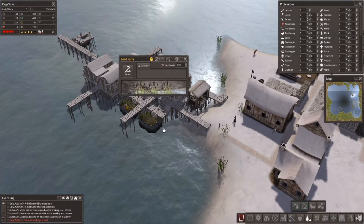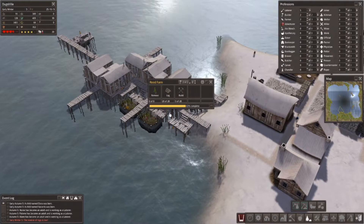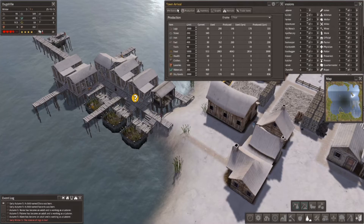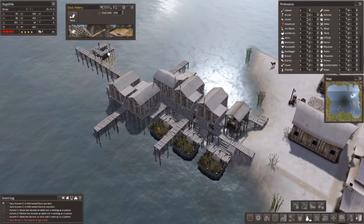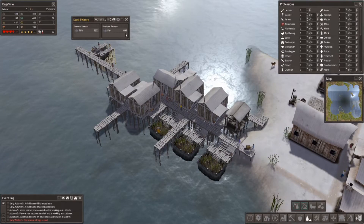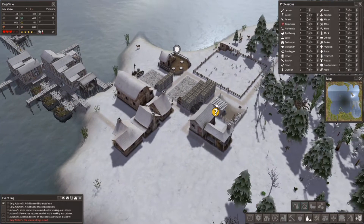All right, so let's get another person working the reed farm — in fact I'm probably just going to employ all three since I have extra laborers. Food is looking phenomenal right now, going up, and we're out-producing by almost 200 to 300 units. With only 34 citizens that's fantastic. Let's get another person at the fishing dock. With one person we were at 600, now 1300 — we doubled output just like that. That's pretty impressive.